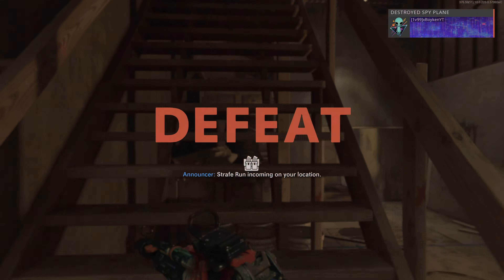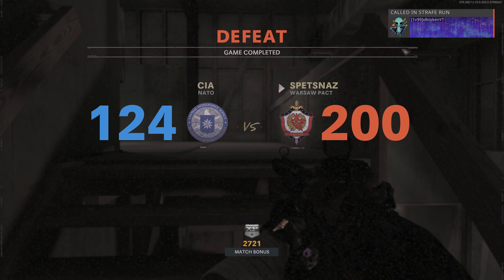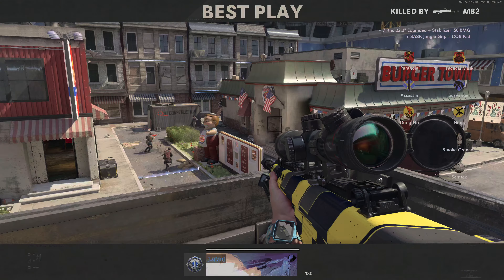Okay, so the match has pretty much ended. What you're gonna want to do is press the PS button and bring up your cards. It won't show it on here, but then select another match — it will take you right out of the game.